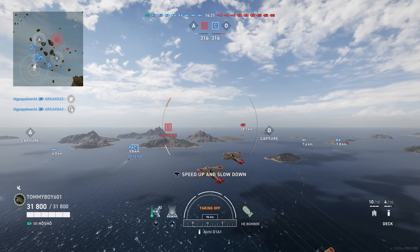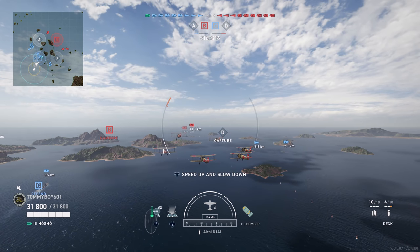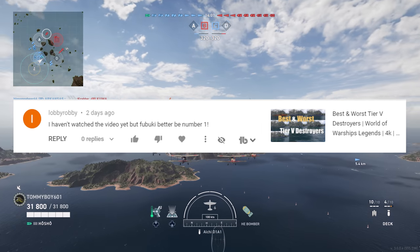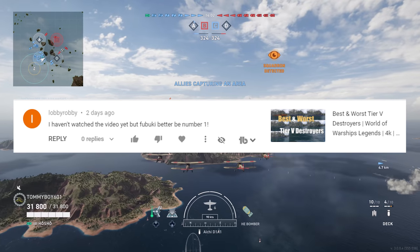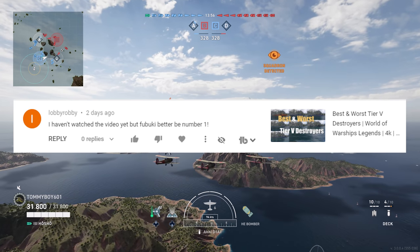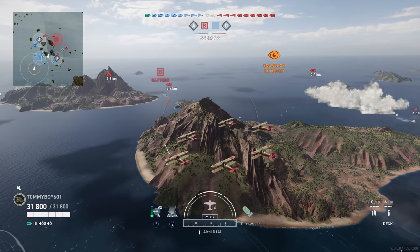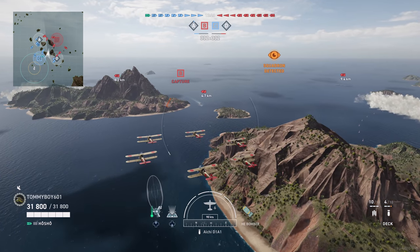Before we do that, let's go ahead and take a look at our comment of the day. Comment of the day goes out to Lobby Robby saying, 'I haven't watched the video yet, but Fubuki better be number one.' That's on our best and worst series for tier five destroyers. Fubuki ended up being my personal pick, but not our mathematical formula's pick. If you haven't checked out the best and worst series, we compare the best and worst ships at the tier according to me, but also according to straight up math, because who can argue with math? So with that out of the way, let's go ahead and dive into carriers.